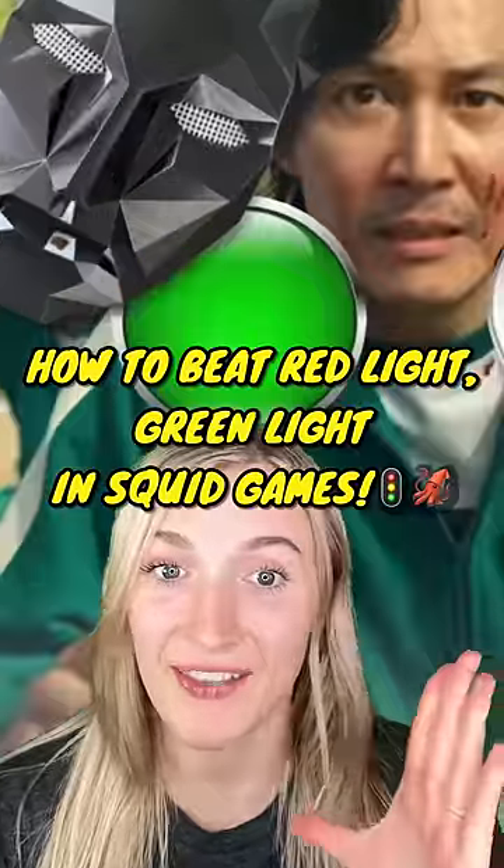Here's how to beat red light, green light, and Squid Games. So in the movie Squid Games, when the robot says red light, she scans around to see if anybody is moving. And if they are, they're dead.